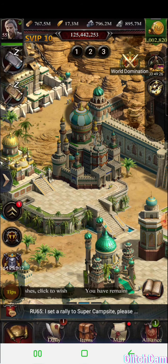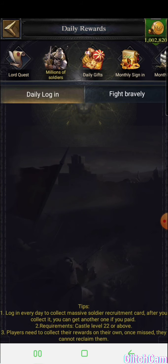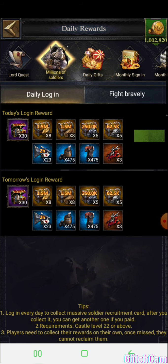You can collect the feathers here on the event — the Million Soldiers event. The first time you collect, click on the square on the screen and it should have feathers shown at the bottom. You'll get about 2,000 to 3,000 of them.